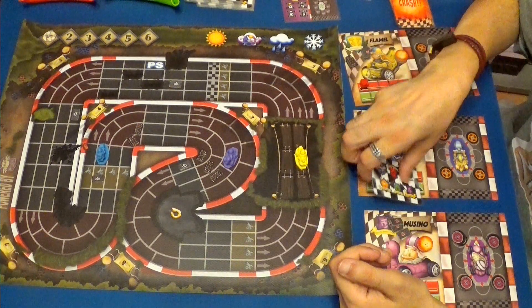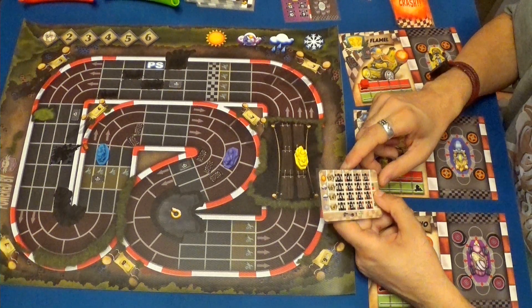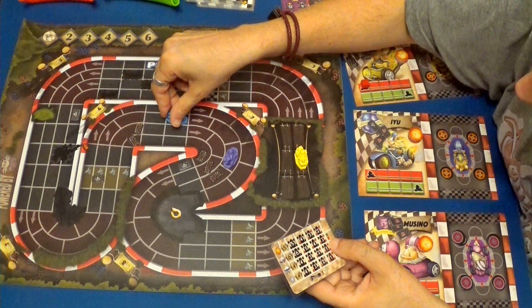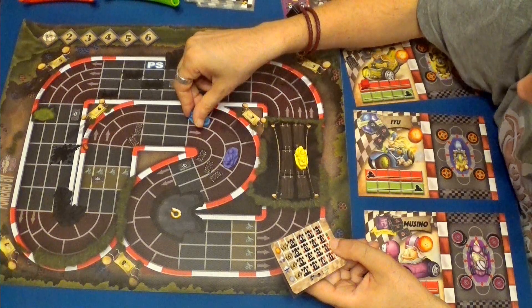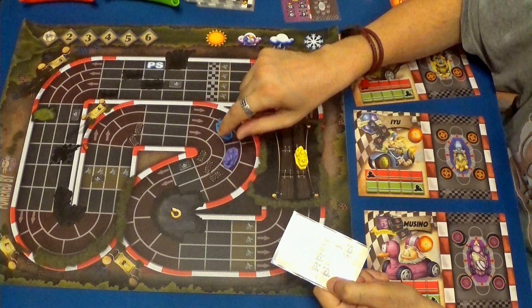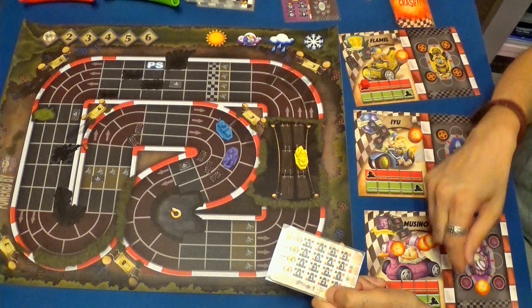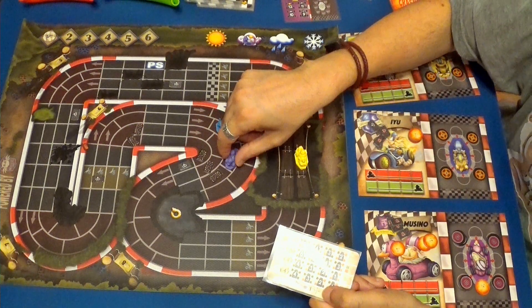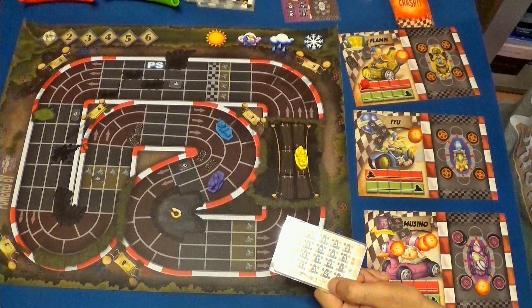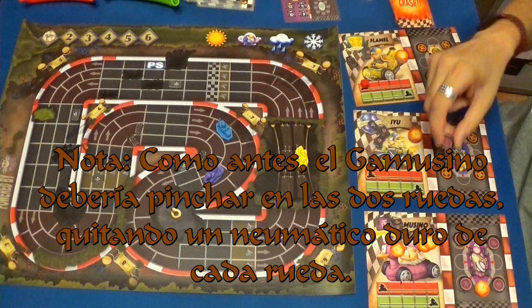Ahora tenemos a Iyu que va por detrás. Voy a hacer seis con posibilidad de un turbo que va a usar. Y hace uno, dos, tres, cuatro, cinco y seis. Ahora usa el puñetazo hacia adelante, lo golpea por detrás, por lo tanto le hace un daño a la parte de atrás del Gamusino y le obliga a pinchar una rueda de delante. Pero no es problema porque tiene dos ruedas duras, solamente quita una.